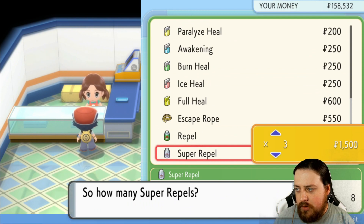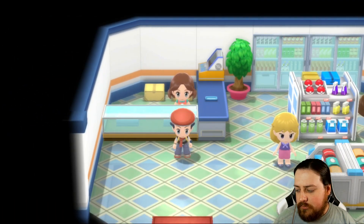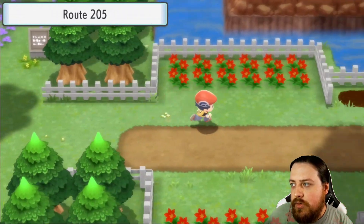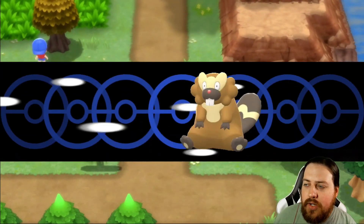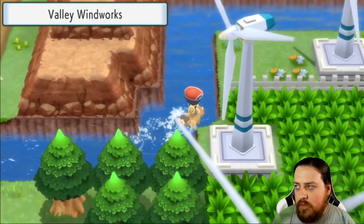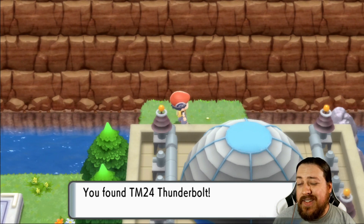Alright, we'll go ahead and grab all those. Let's go ahead and do some good stuff. You can see this little splash of water here — we can go ahead and surf on it. There are some items we can grab, like a whole section we weren't able to get to before. Thunderbolt is an amazing move, not gonna lie.